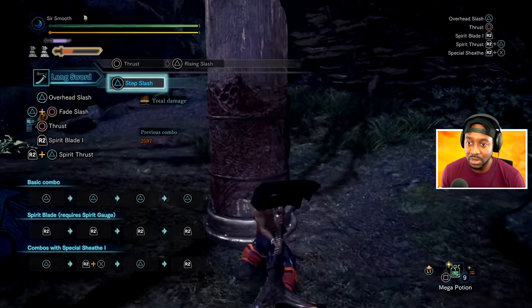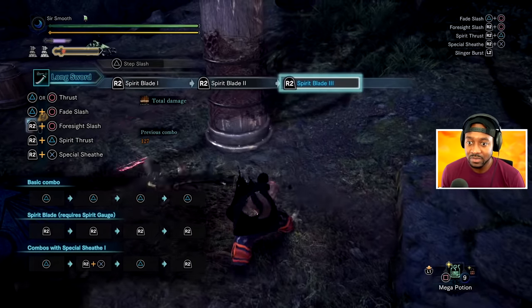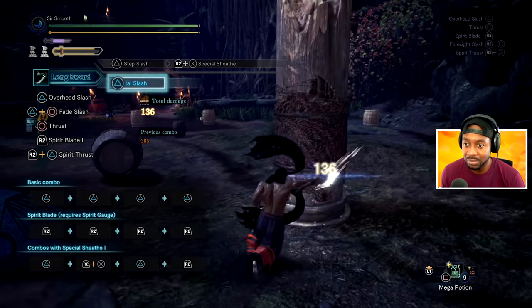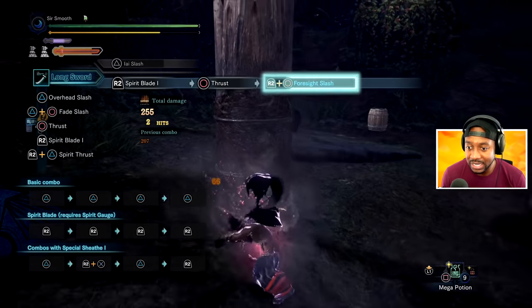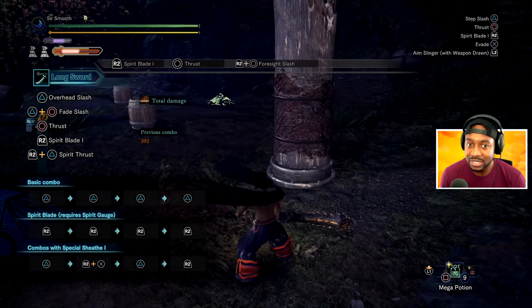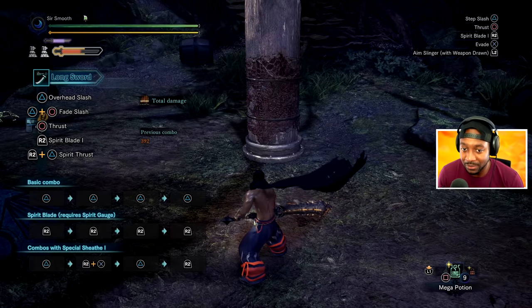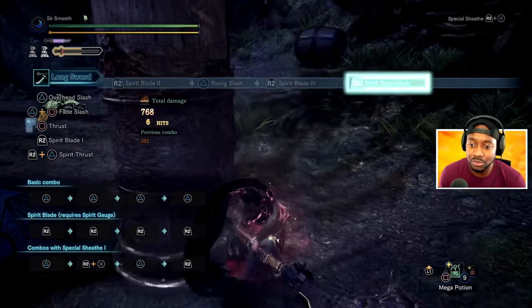There are a couple of combos that can save you. Say I'm right here and I can't build my meter — I don't have enough. What I can do is hit R2 and triangle, R2 and X, go into this mode. Whenever you get an attack from the special sheet combo like this, it automatically starts building your meter. I like doing that a lot because it gives me meter for my foresight attacks and for my next spirit gauge. You can interrupt the R2 combo — hit R2, triangle, get a hit — and it's helping you build meter with each one of those hits.